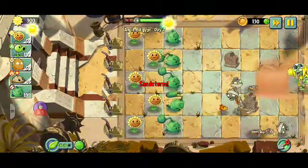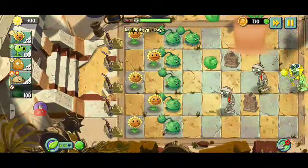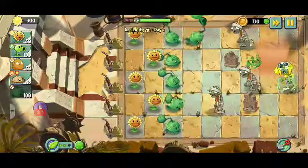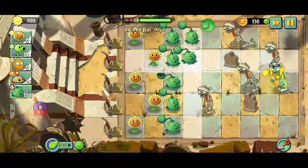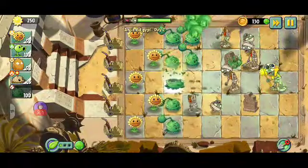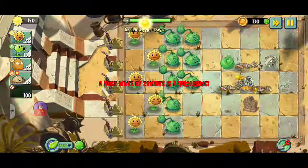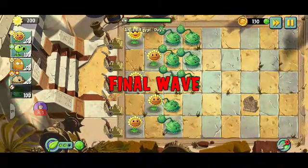A new pharaoh-type zombie appeared - I think it tries to steal sun. I don't want to allow it to steal anything since I don't know if we can get that sun back. We got some more plant food. Since this is just the initial level I won't be using it much - I'll save plant food for later levels when I need it against big waves.